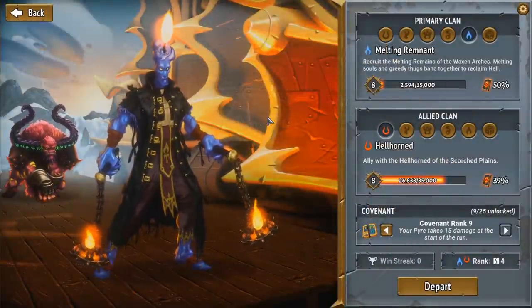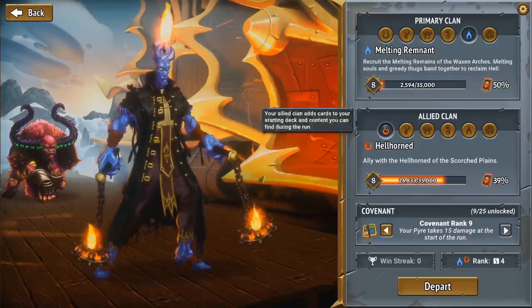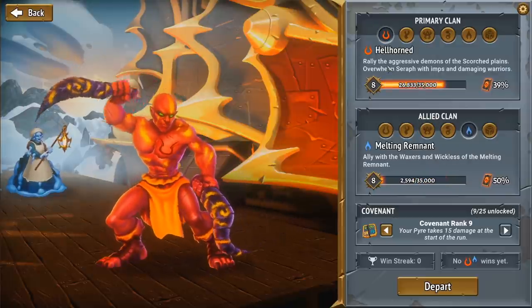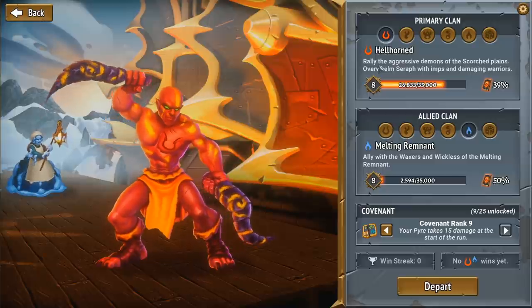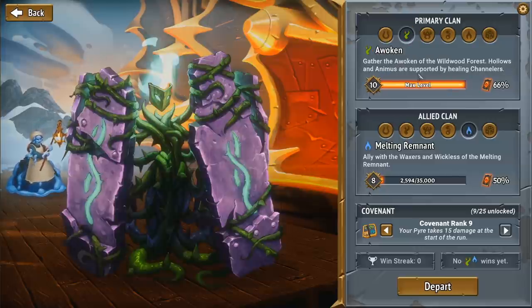There are five clans in Monster Train, which is rather interesting. A lot of games have single classes you can pick, but there are effectively five classes in this game and you have to pick two — and the order matters as well. You've got Hellhorned, which are like aggressive red Magic the Gathering style creatures: multi-striking raging berserkers, armoring up tanky boys, fireballs and direct burn damage.